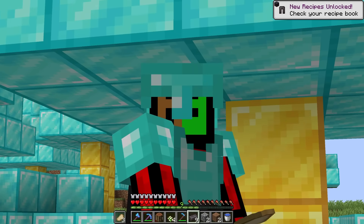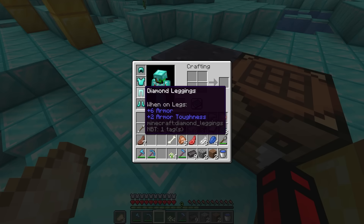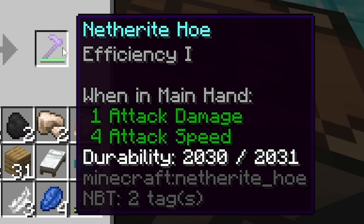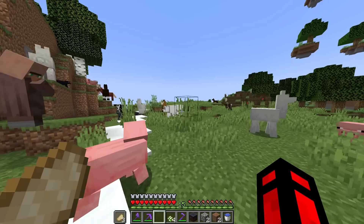Let's go and make a smithing table real quick. Boom. Bang. And we're just going to convert all the armor now. Oh my goodness, it's happening. Netherite! We need to enchant these as well. Oh, I'm kind of running out of lapis — I actually kind of need more lapis.